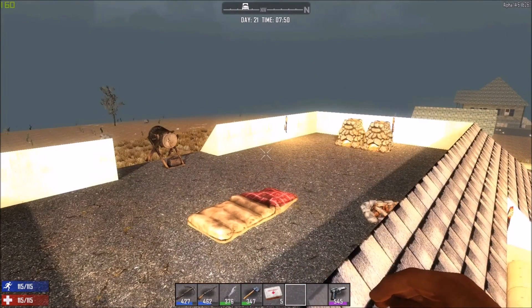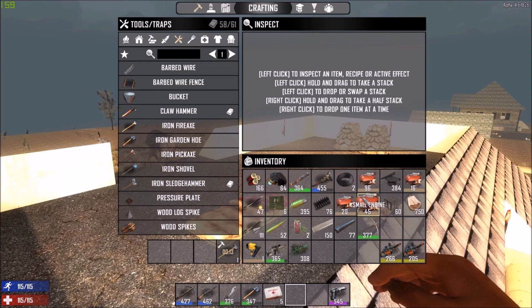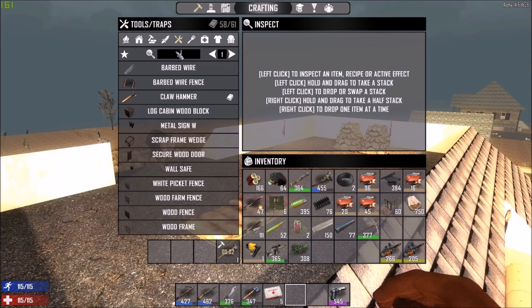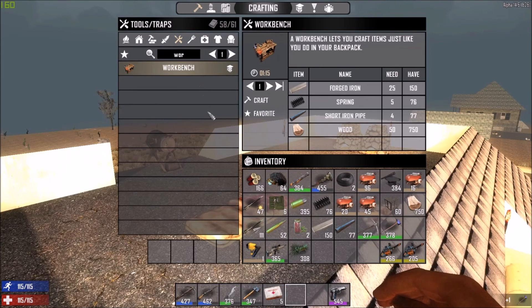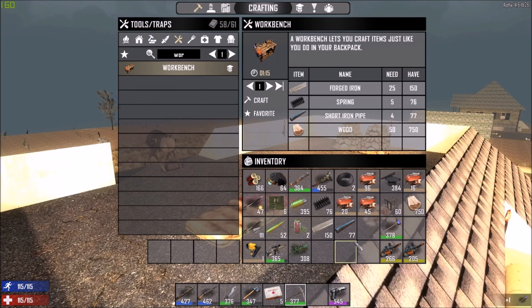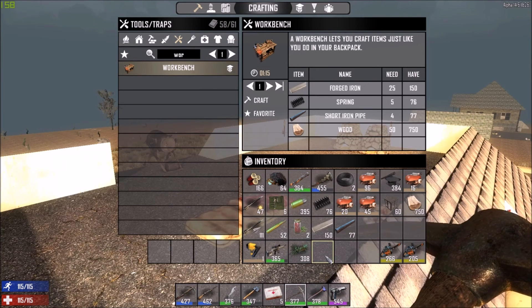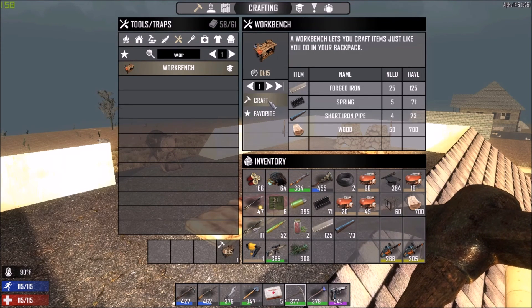On to bigger and better things. Let's take a look at our inventory here. I have a bunch of engines with me. I grabbed the weakest ones because I'm going to build myself a workbench and a cement mixer. So, let's get on the workbench right off the bat. I just crafted myself two new tools as well. I need to get on leveling that up again because it's falling behind my weapons, which I don't like. So, let's craft up a workbench.